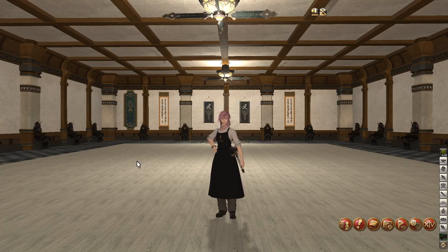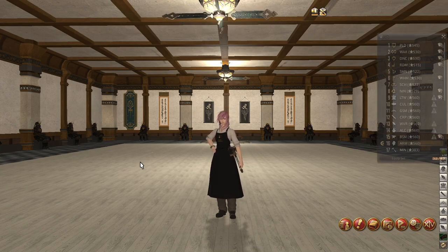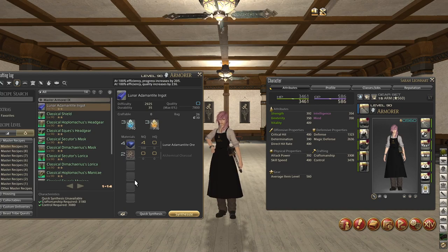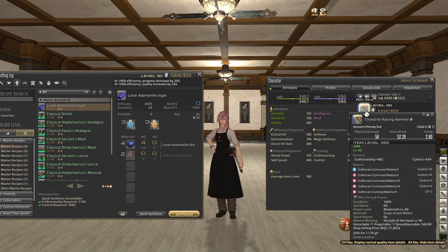Hello and welcome to another video by Day9Gaming. In this video I'm going to be showing you how to craft Master Tome 9 recipes in the MMORPG known as Final Fantasy XIV. This is for the Endwalker expansion and it's pretty early on, so we're going to be using item level 560 gear in order to craft this.